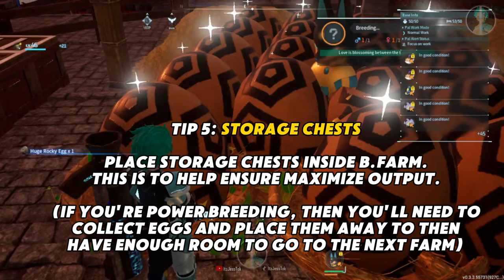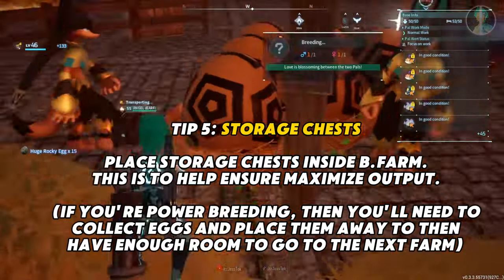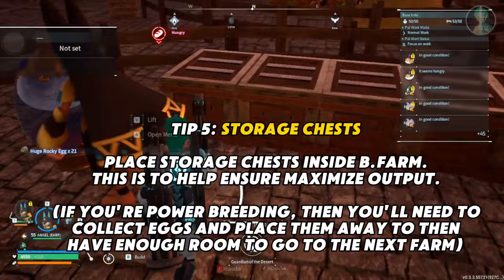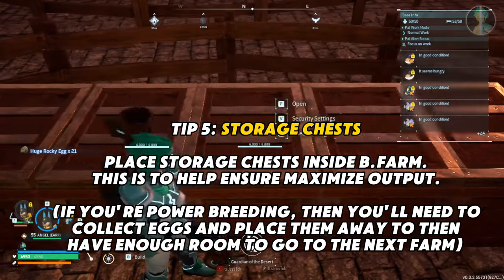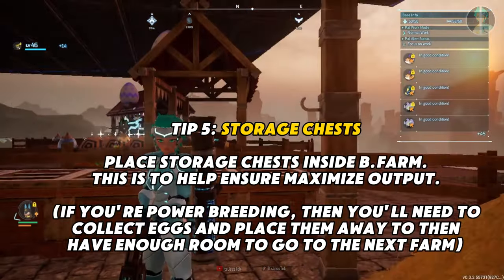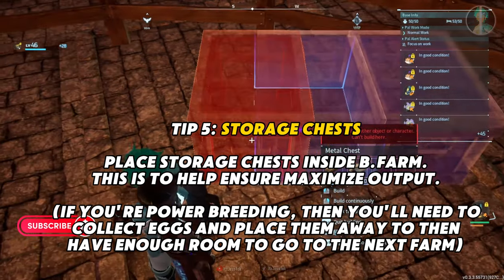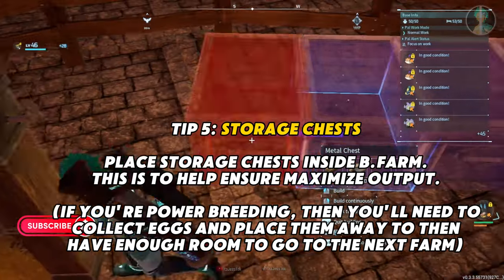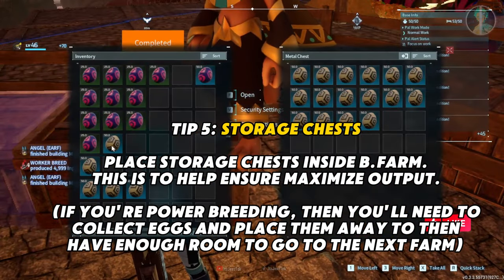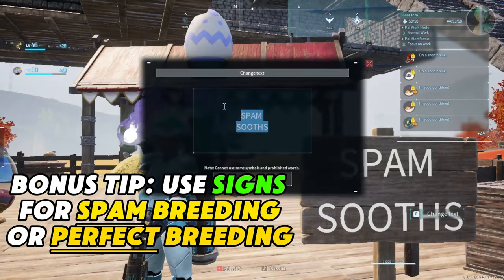Tip five: storage chests. This is imperative for power breeding. Power breeding is when you slot in pals with Philanthropist so they get an additional 200% breeding speed. If you're running 10 farms, you need to pop the eggs into these chests because you're going farm to farm collecting eggs and they need somewhere to go. The hatching speed is slower than collecting multiple eggs from multiple farms, so just start putting them in the chest and make your life easier.